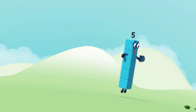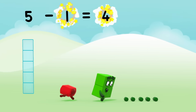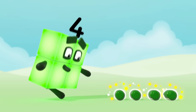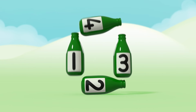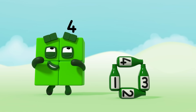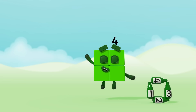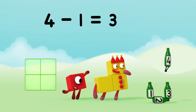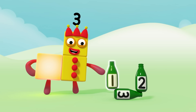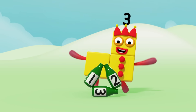Five green bottles rolling down the hill. Four green bottles standing in the square. There'll be one, two, three. Three green bottles standing in a triangle.